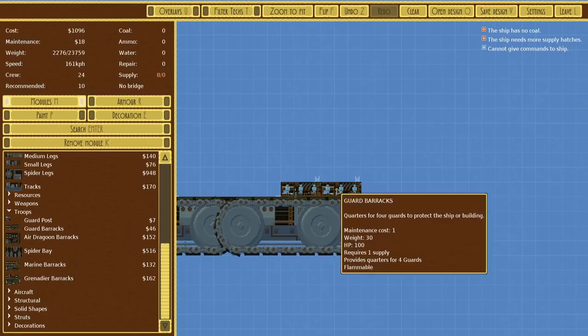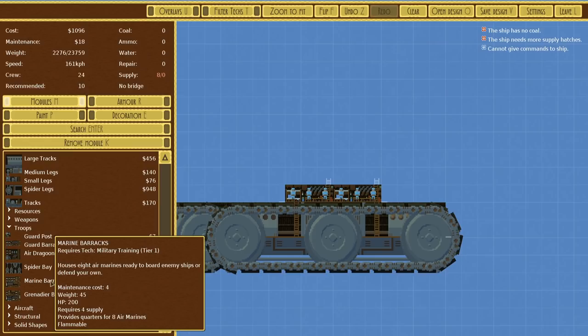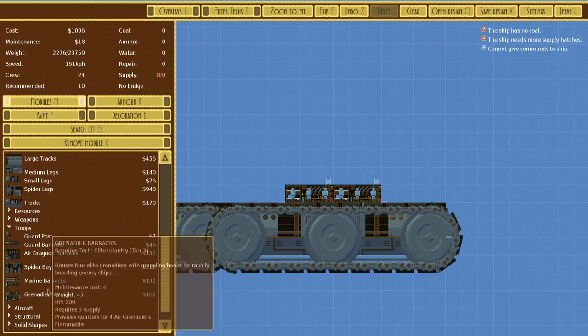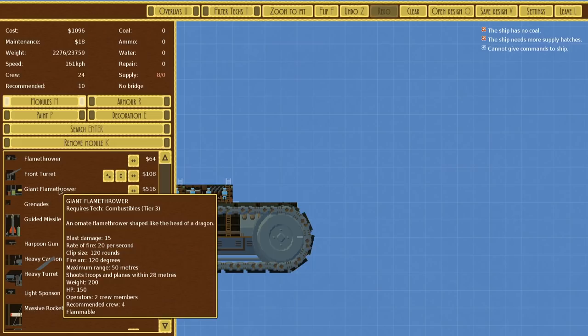We're going to put down a couple of guard barracks so we have some guards to fight off the enemy. We could have the spider bay — mechanical spiders versus mechanical spiders — but let's not do that for now. The marines can board enemies. Are they stronger than standard guards? These provide eight, but it's a huge barracks, that's why. I think I'll just stick with the guards, since that's all they're meant to do.